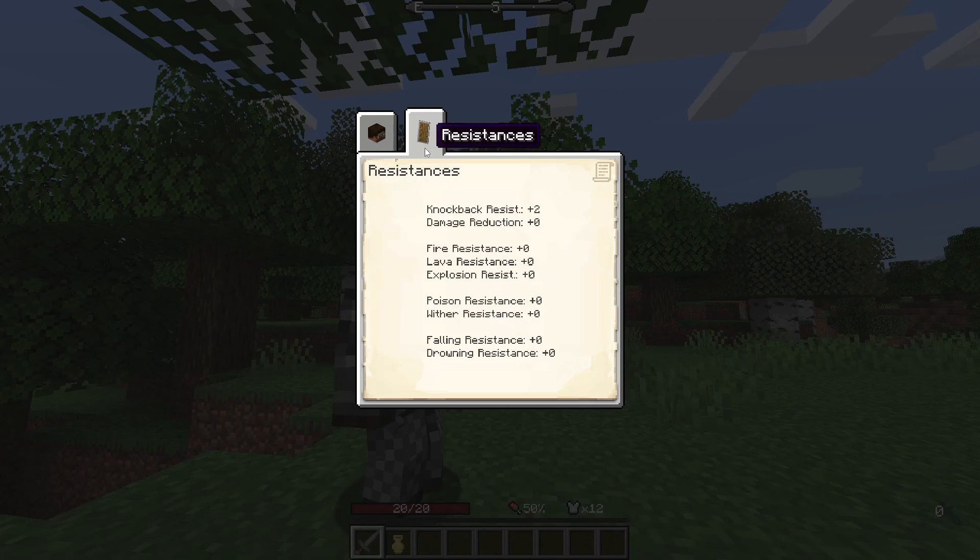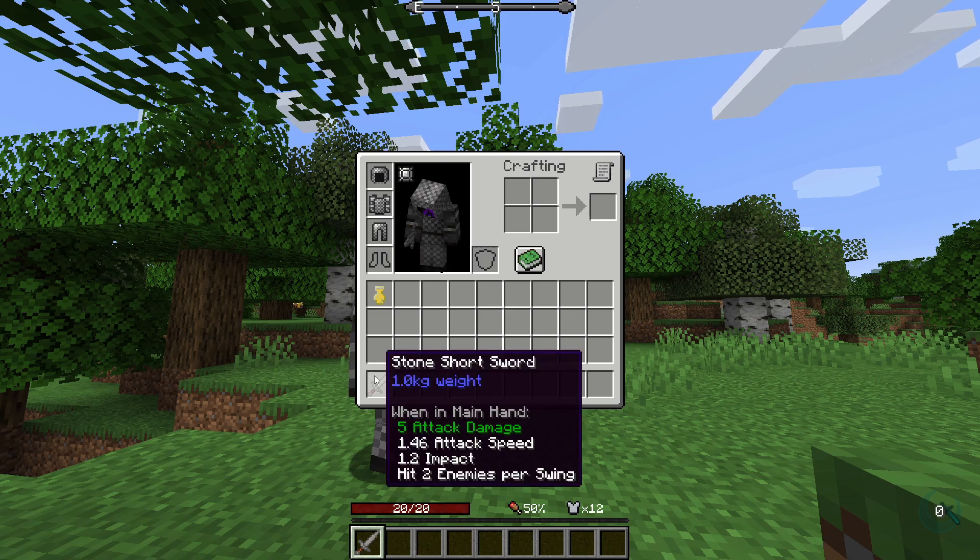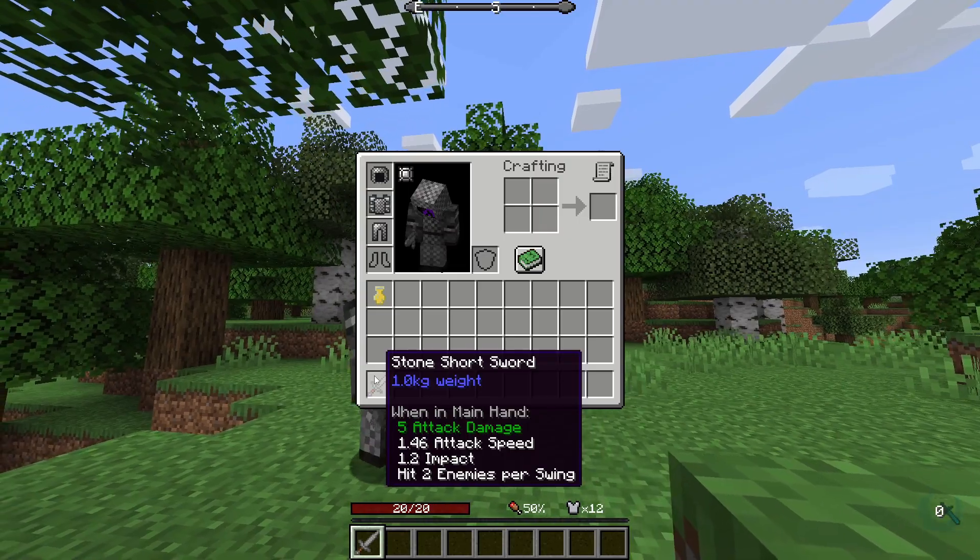We have the attribute system. We also have this item - I don't think I'm gonna drink it yet, I don't know what it does. So this sword does five attack damage, 1.46 attack speed, 1.2 impact, and it hits two enemies per swing. That's decent.